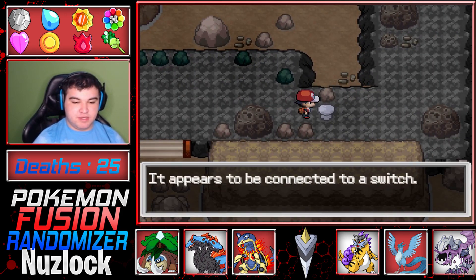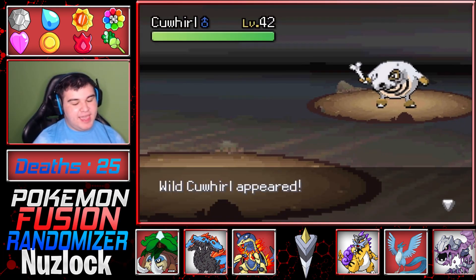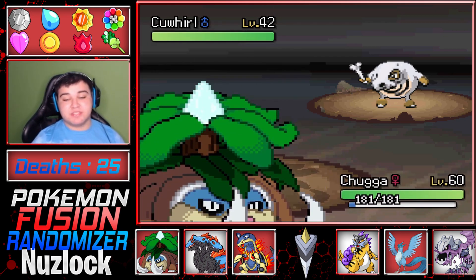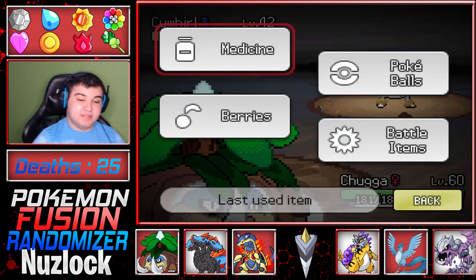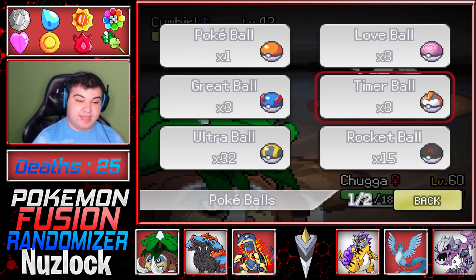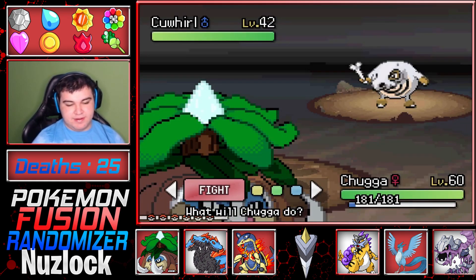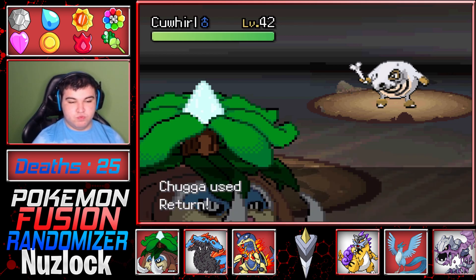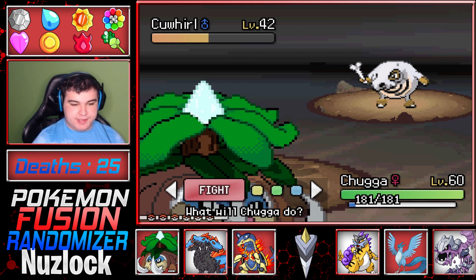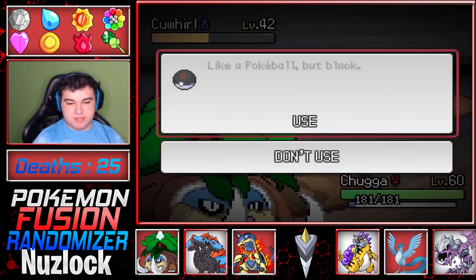It appears to be connected to a Switch — and I was hoping that wasn't going to happen. So we got this. This is what I ran into last time, and the game crashed. So we'll see if we can catch it this time. I don't have that many good Pokeballs anymore. Let's go with a Rocketball. Last time I threw one ball it crashed instantly. Ground Water type.